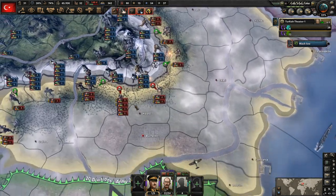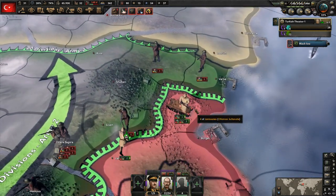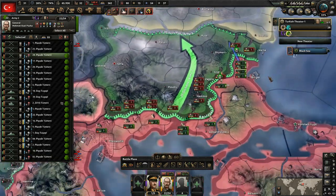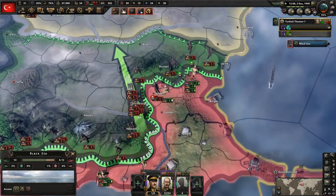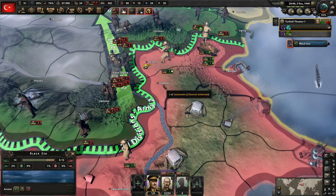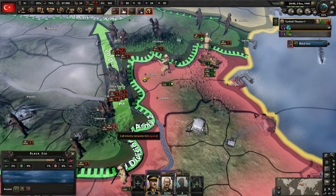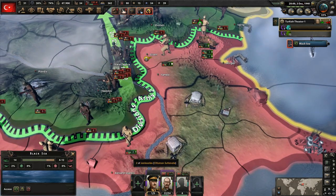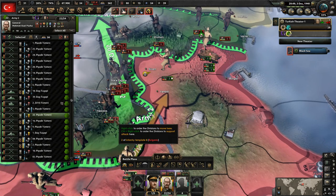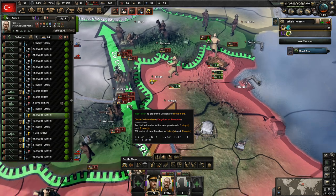We haven't seen any success up along here — we're winning most battles but no success against Romania just yet, though it is keeping them distracted. I like to manually control all of my divisions. They are moving over here but I'm concerned about how long until they get there. We might want to send a division over there to make sure we get there first. We'll get there in one day and 21 hours — I think they might get there before us.